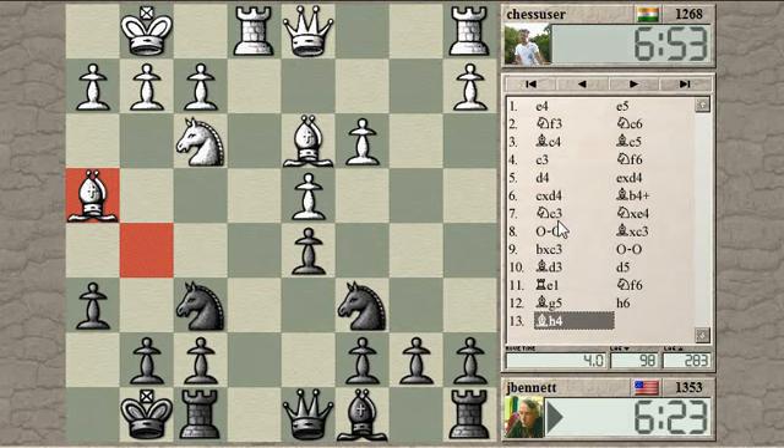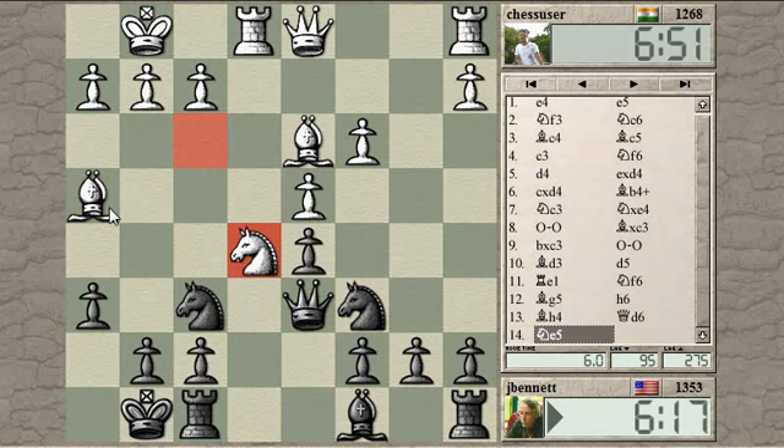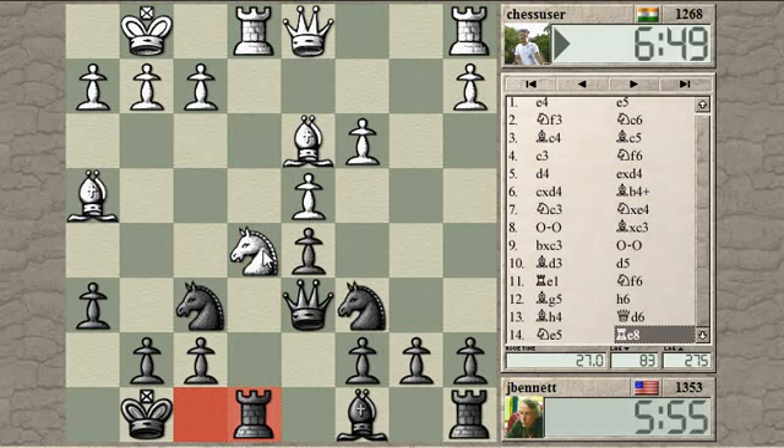This is the problem with being down in development — White can play actively, make threats, and take advantage of my lack of development. But if I can survive these various tricks and turns, I can unpin the Knight by playing Queen to D6, defending the Knight. I don't really want to allow him to take there. Now it's time to develop the Bishop. Maybe I should play Rook E1 first. So Rook E8 — Knight takes, pawn takes, Rook takes, Rook takes, Queen takes. I am threatening after Rook E8 to actually just take that Knight.